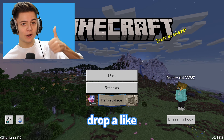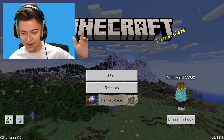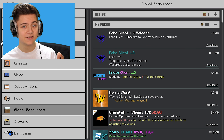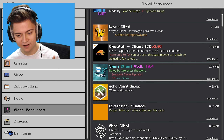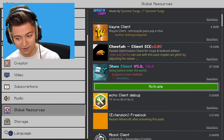Welcome everybody, drop a like and subscribe if you're new because today's episode is about to get insane. We are checking out a brand new client that's been sitting here for a minute. Today we are going to review the Shan Client v5.8, so let's go ahead and activate it.